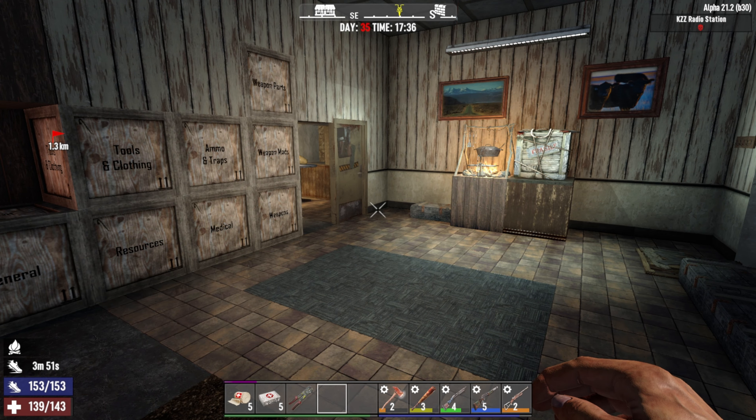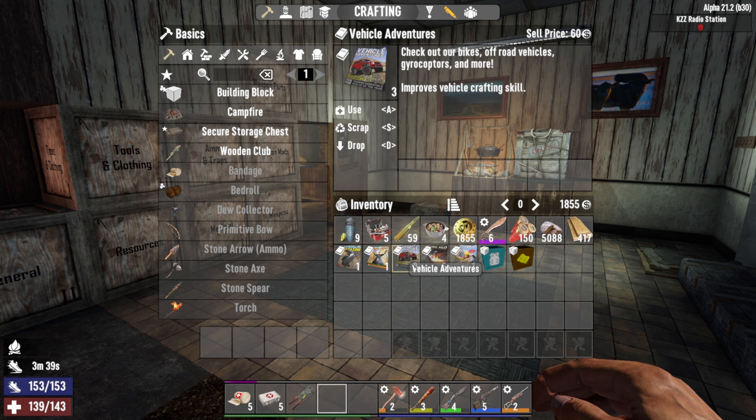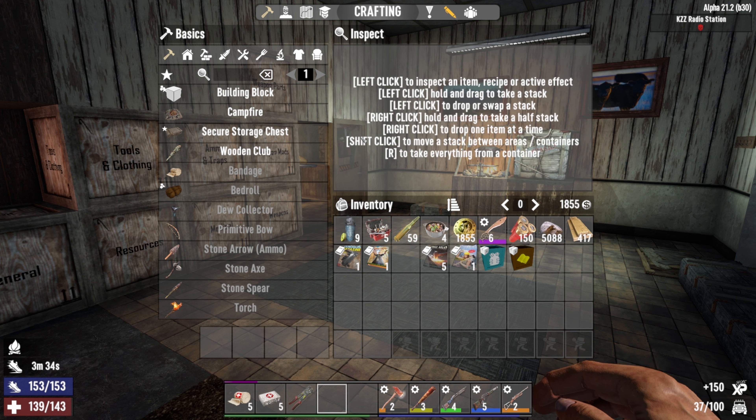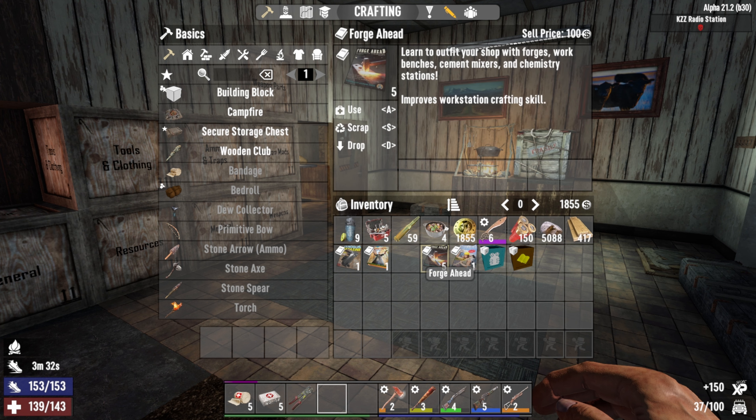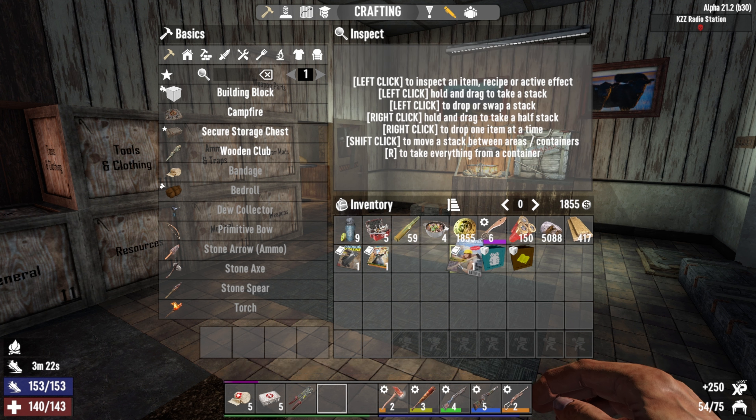It's almost hour 18, but before we spin the wheels for horde night I want to show you guys all the books and magazines and bundles we picked up. We bought three vehicle magazines from Trader Jen — read those, gets us closer to the motorcycle. We bought five Forged Ahead magazines from Trader Joel — read all those. Yes, we can craft a chem station! We should get that going before horde night.